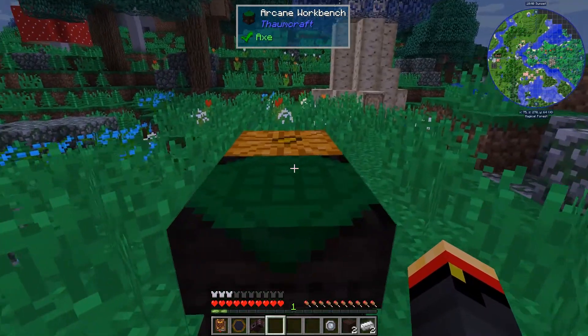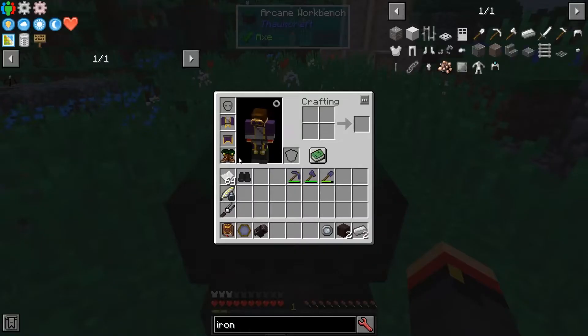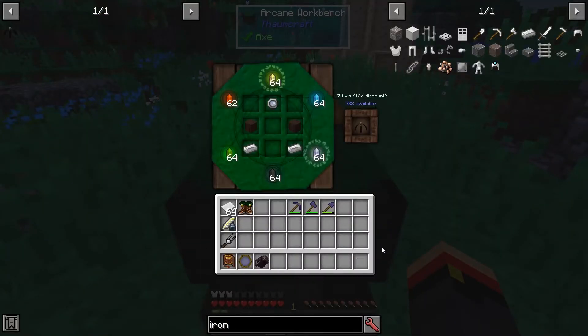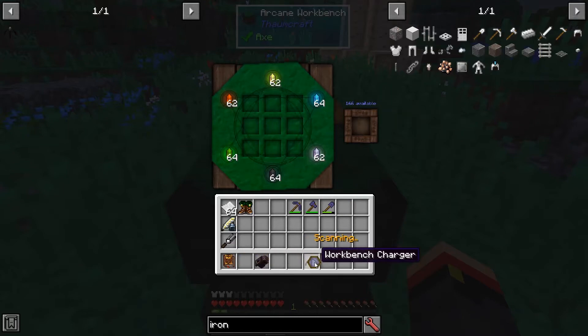Alright, here we are in the Arcane Workbench, near the Vis chunk. 332 over here. Put my boost travel back on, and I want the Arcane Workbench. There we go. 174 we would have needed even at the base, which we never would have gotten. There we go — the Workbench Charger.